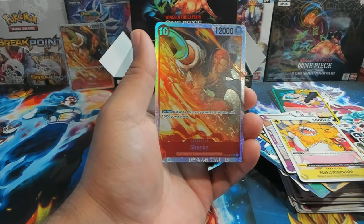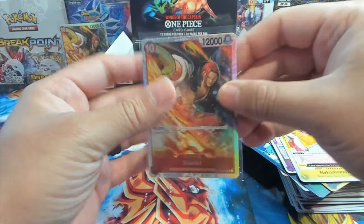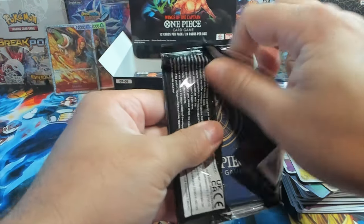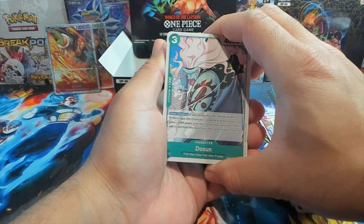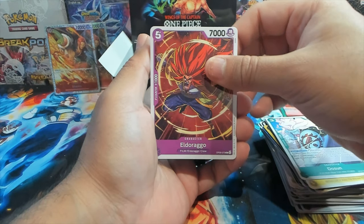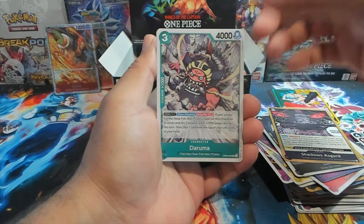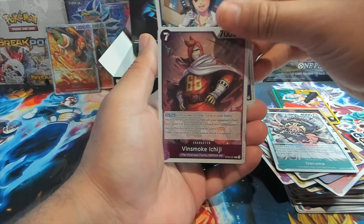No way — our first two hits from the box are both Shanks SRs! That's interesting; you usually do not see double SRs, the same SR twice in a box, unless it's like an alt art or an SPR or something. But I have been noticing it happens more frequently in these newer sets compared to like the first four or five sets. We have Lola, Drama, Tashigi as our first rare, and Vinsmoke Ichiji as our second rare.